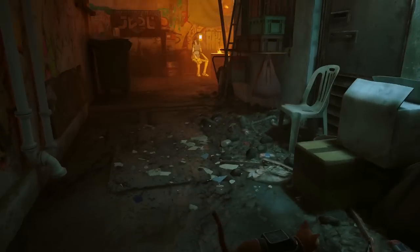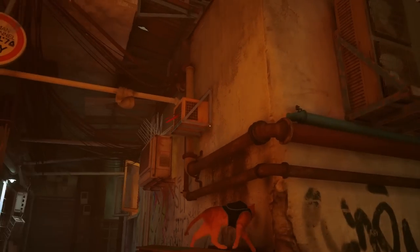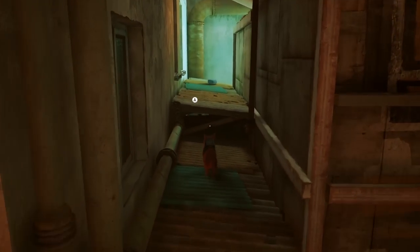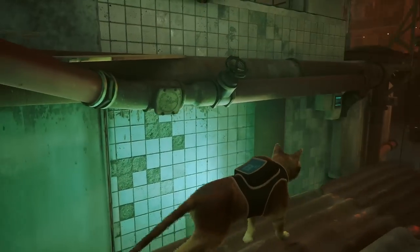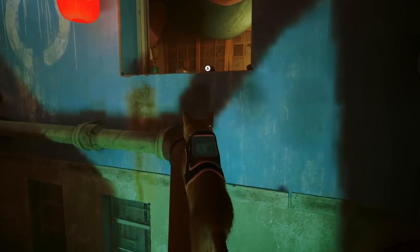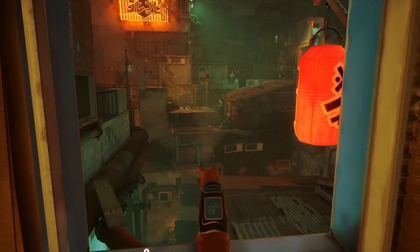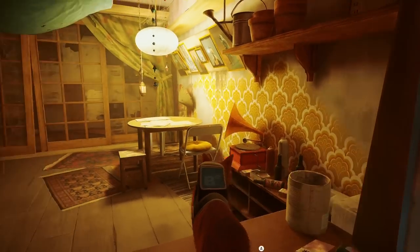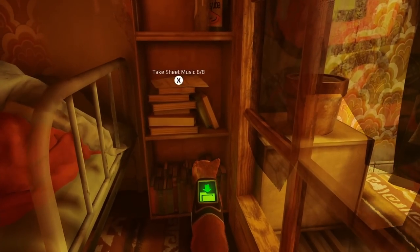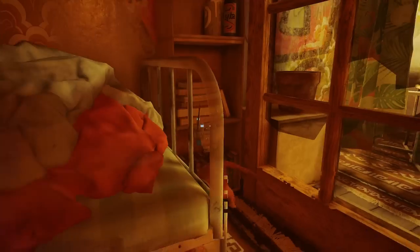From here we can jump out if we want. We're going to jump up here, then up here, and then over here. This time we're heading into Clementine's actual apartment. Jump through here and right over here on this safe is sheet music six of eight.